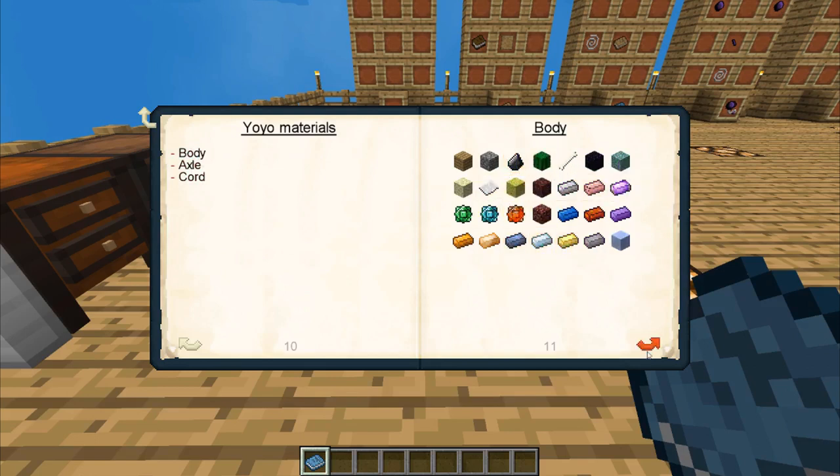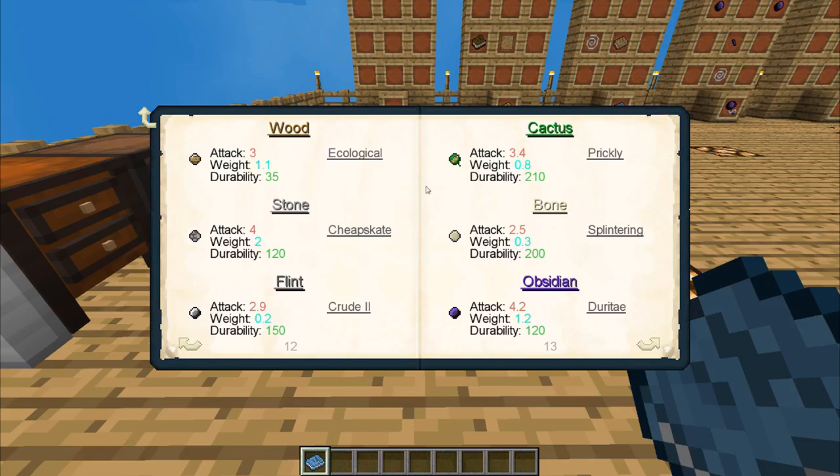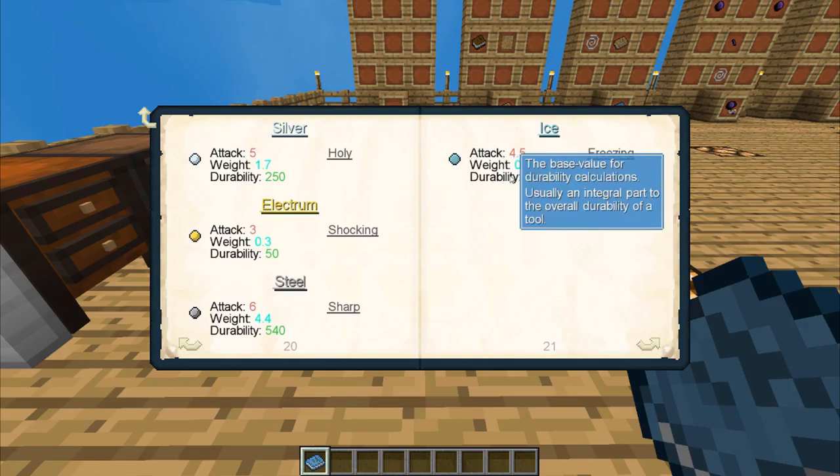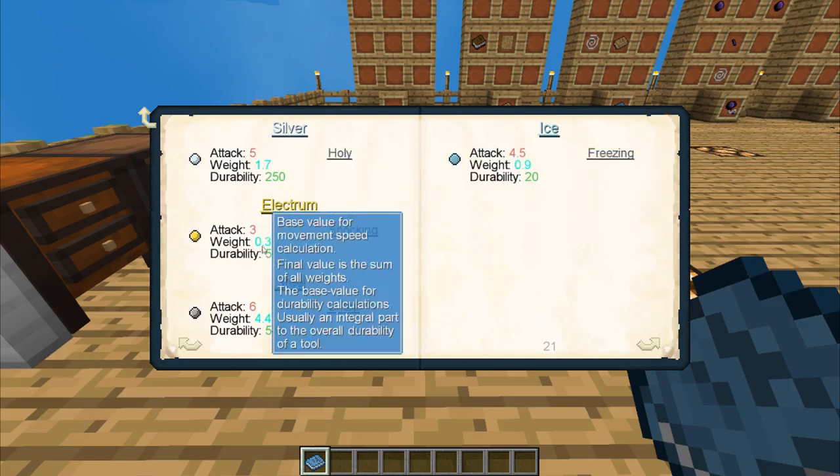The book shows body, axle, and cord as the different components needed. For the body, depending on the type of material you use, your yo-yo will get different types of skills. For example, if you make a body out of wood, you get an ecological perk — renewable resources that regenerate by themselves. Stone is cheapskate, less durability than normal. Flint gives bonus damage against unarmored targets. Cactus gives prickly, extra damage like thorns. Bone means hitting more deals more damage. Obsidian means your tools last longer most of the time. Each material also tells you the attack damage, weight, and durability.